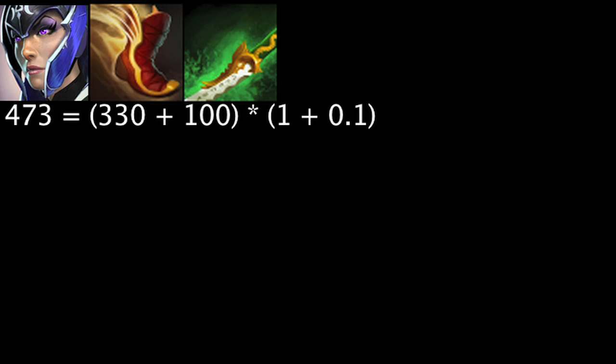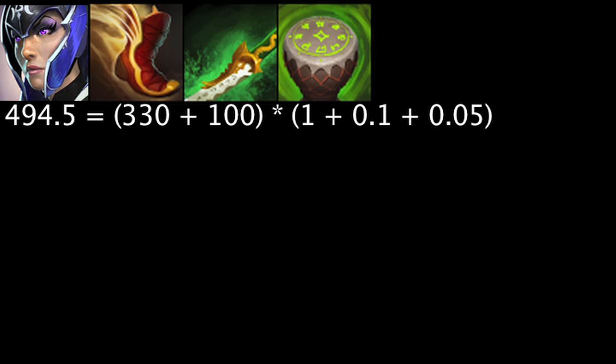If Luna also has a Yasha, which offers a 10% movement speed buff, and a Drum of Endurance, which offers a passive 5% movement speed aura, her movement speed would be equal to 494.5. Keep in mind that even though the game displays Luna's movement speed as the integer 495, Luna's movement speed is still 494.5 — it just isn't displayed.